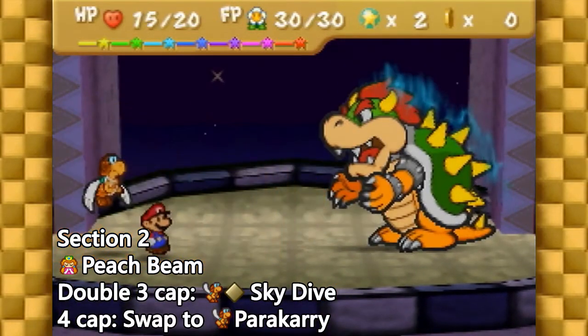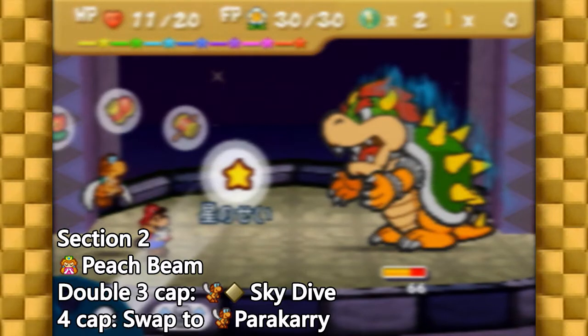Note that missing the action command for skydive isn't a problem, since you'll still deal enough damage to kill, so don't worry if you miss it. So again, on the first turn in the second phase, use Peach Beam with Mario, then skydive with Paracarry if you got double 3-capped, or swap to him otherwise.